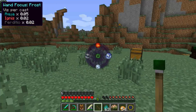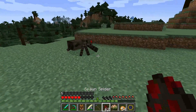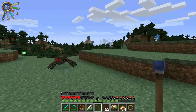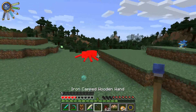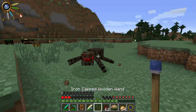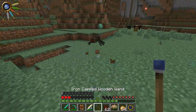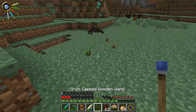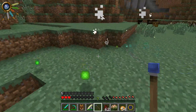Next we're going to take a look at the wand focus of frost. The wand focus of frost is pretty interesting because the projectiles bounce — so you can actually bounce it around corners and things. You've got to be really careful that you don't hit yourself whenever you use this wand, because it can actually be pretty bad. Eat hailstorm, spider!